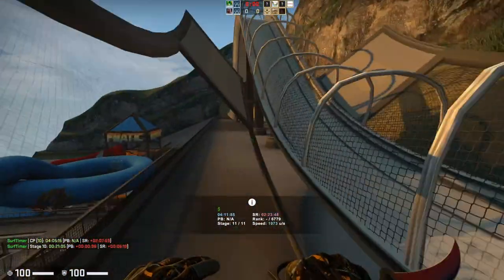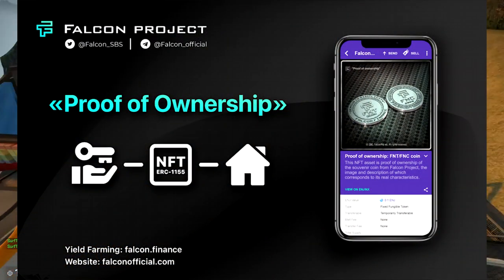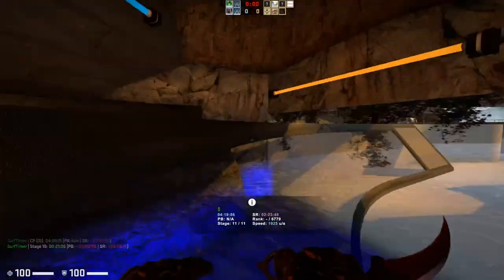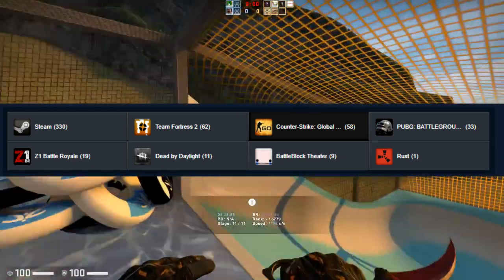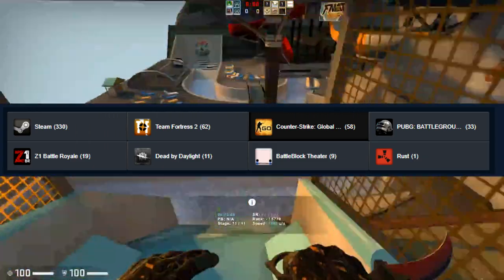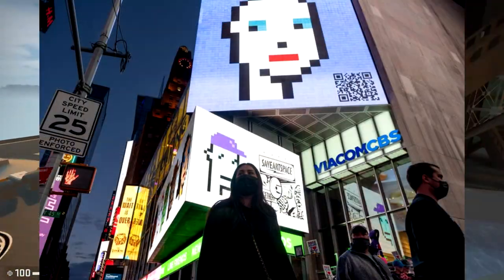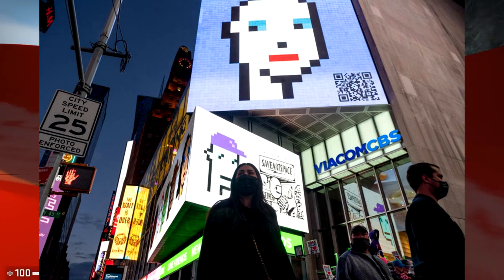Similarly, one thing that CSGO skins can definitely gain from the NFT market is the proof of ownership. There's no real dedicated infrastructure for CSGO items that's specifically focused on saying that a specific person owns that specific item. There are some inventories of course, but imagine if CSGO items were all backed on the blockchain and they used that infrastructure for ownership. I think there'd be a lot of benefits with that, and it'd be cool to see what sites do with that infrastructure to really add some more depth to CSGO items.